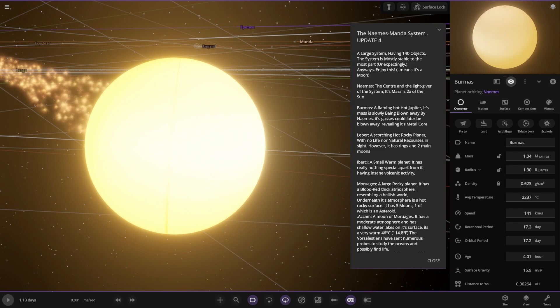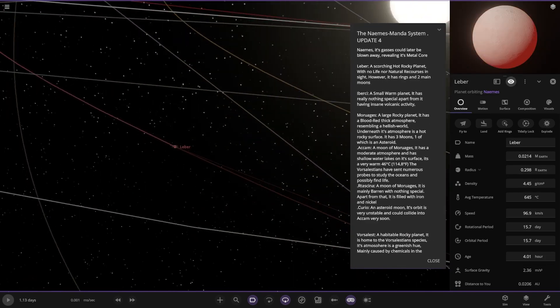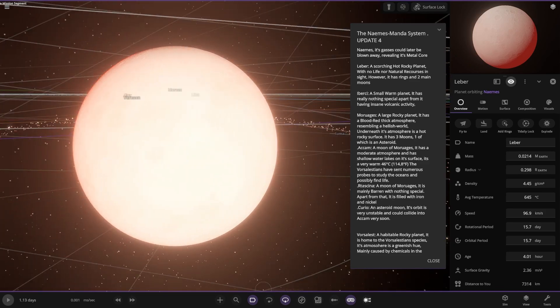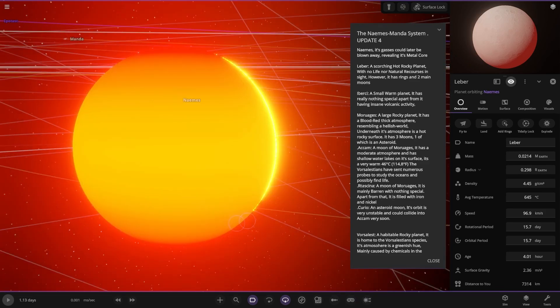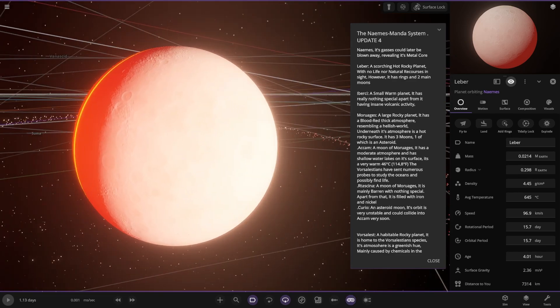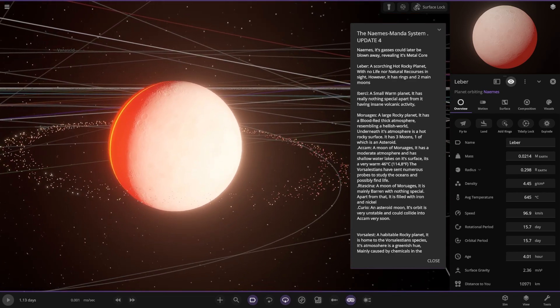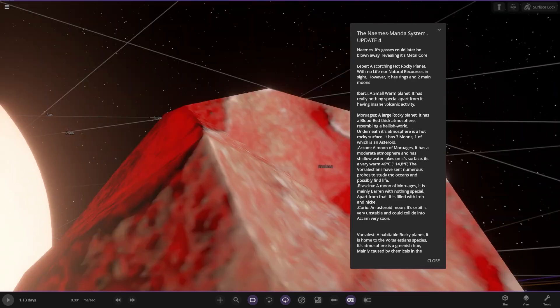Its gases could later be blown away, revealing its metal core. Next up we've got Leber, which is the next point out. Looks a little nicer, still quite bright. A small warm planet — it has really nothing special about it other than having insane volcanic activity. There are the green particles, looking pretty cool in this update as well.